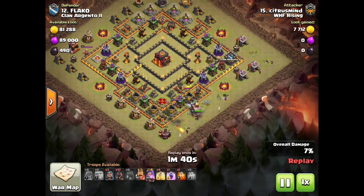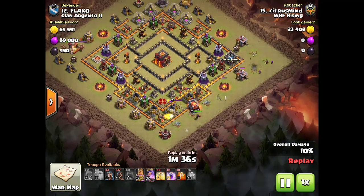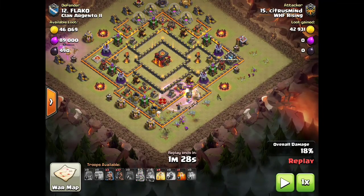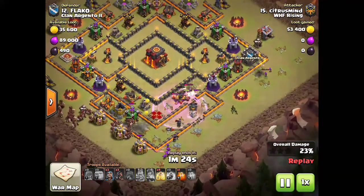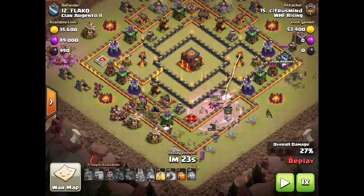There goes the Wall Wrecker — through that first wall pretty quick, but it gets hung up on the gold storage for a bit. His queen's firing on the gold storage instead of the enemy queen, but he pops his queen ability to kill the enemy queen. The Wall Wrecker didn't quite get all the way through, but he has all those buildings cleared with his queen and the wizards behind it. The raged Valks go right through the wall and really tear through some buildings.